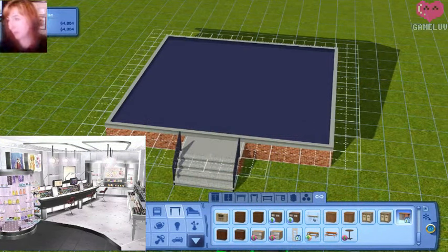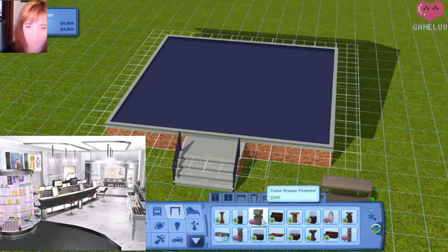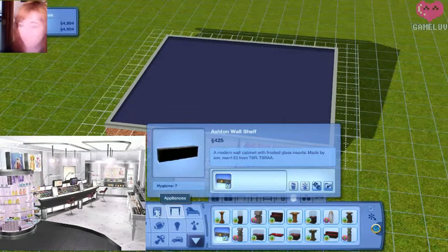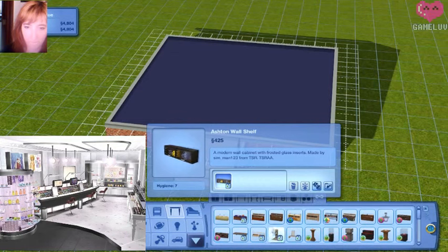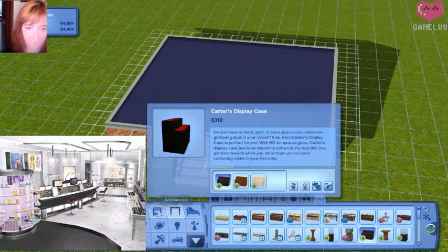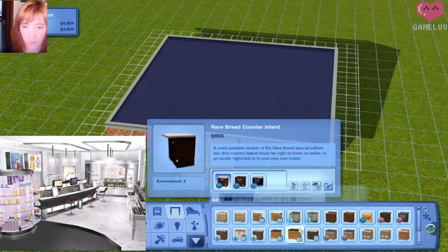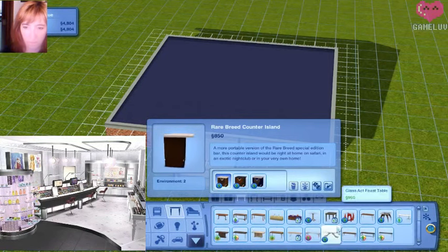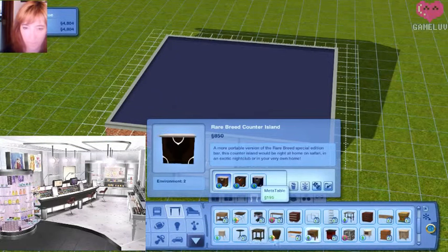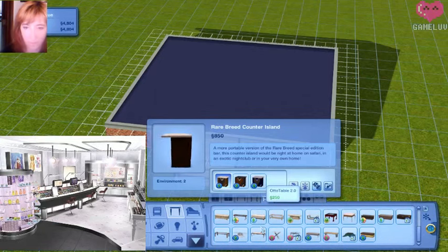Let me bring my makeup studio picture back up. I don't really have anything that's going to work for that, so I guess I could do just like a two-toned counter or table. And this looks right to me — it's going to be too low.